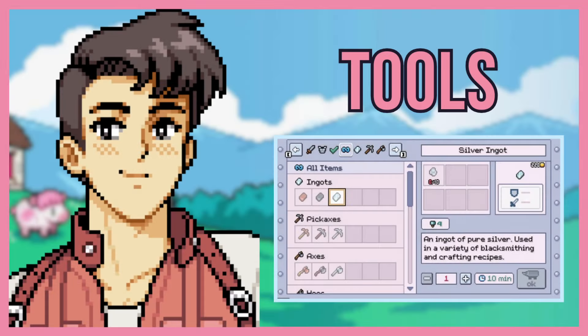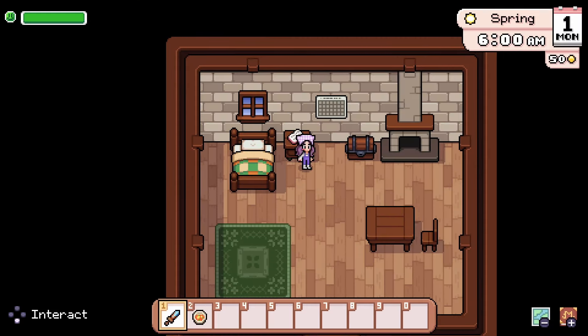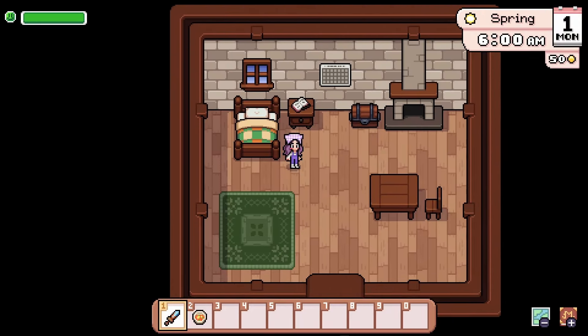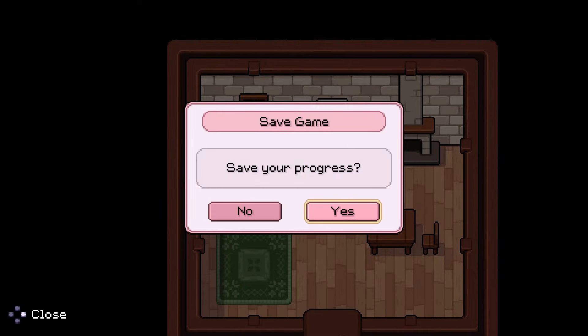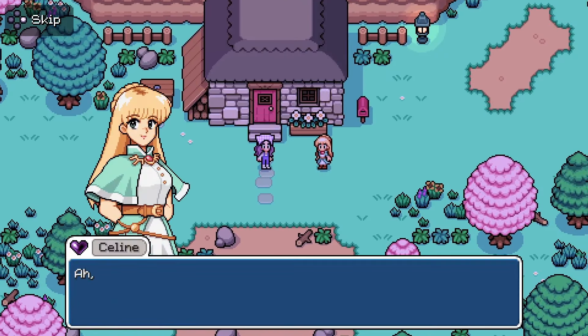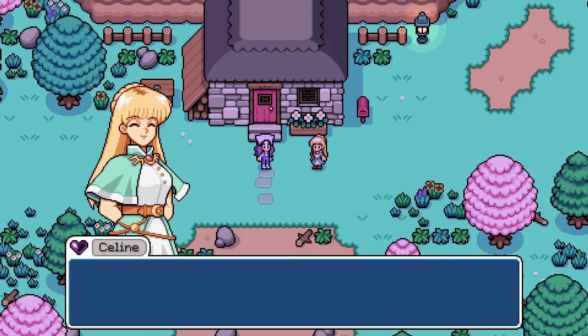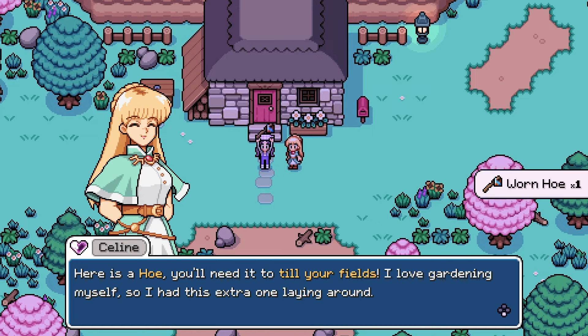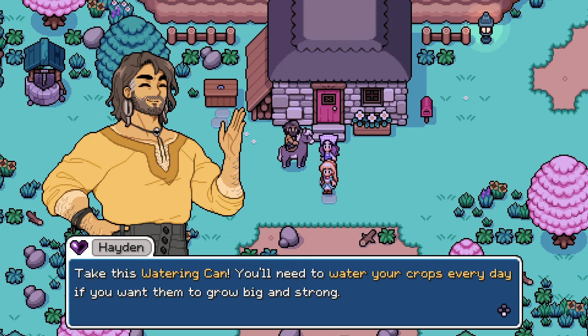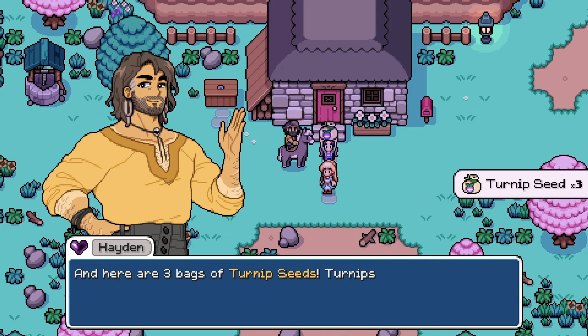Number one on my list is the tools. In Fields of Mystria, you slowly obtain tools either through cutscenes and quests with villagers or through purchasing. You do start off right away with a sword since you're here to save the town. You'll get your watering can and hoe on day 1 in your cutscene with Selene and Hayden, as well as some seeds — basically a little starter pack for farming.